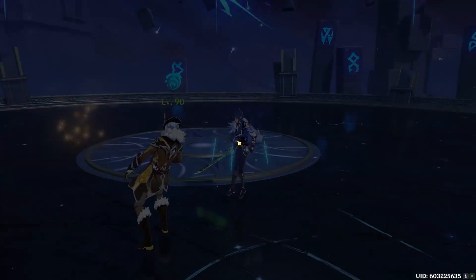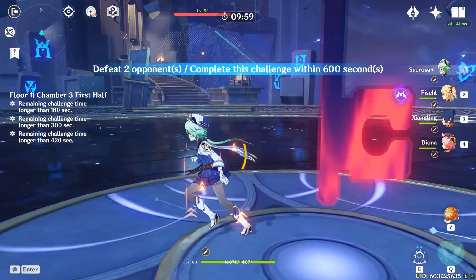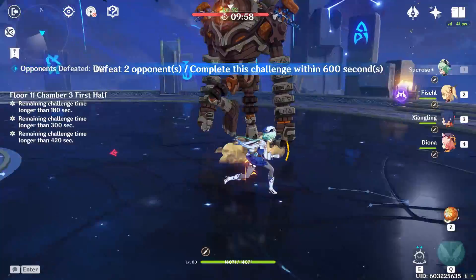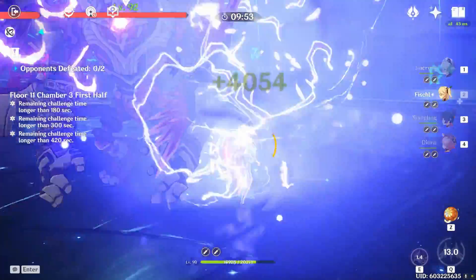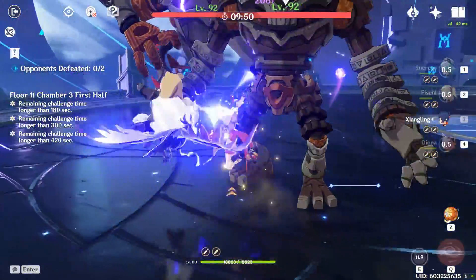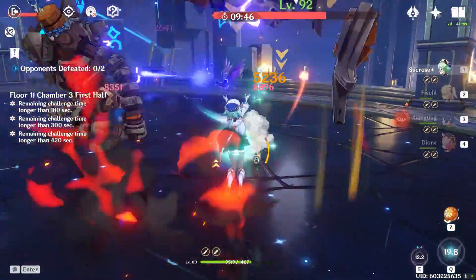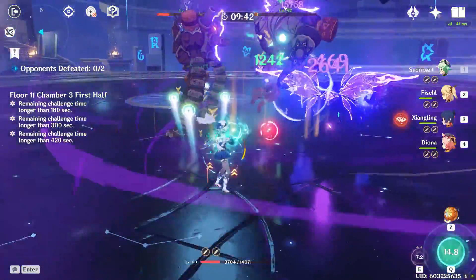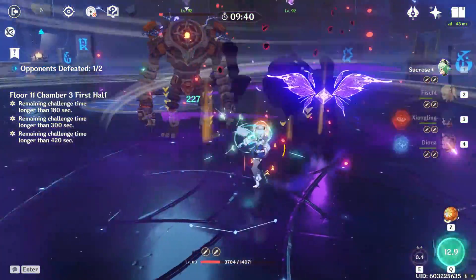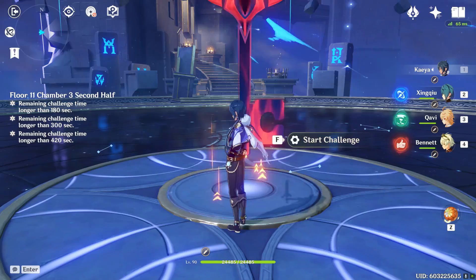For chamber three we have two Ruin Guards. Go for one first, then do the same thing as the other floors — spam your abilities and make sure Sucrose's burst is ready because it helps a lot. The damage is kind of ridiculous: you're doing like 16k per swirl. The quicker you do that the better because chamber three takes a while, so you want as much time as possible.